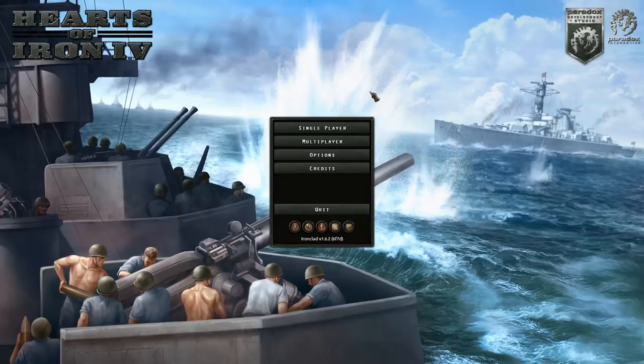Submarines have had some massive adjustments made to them in the latest patch that came after the Man the Guns patch, and I just want to see if they are effective against the British. Is it possible to use submarines to really cut off the British from supply and oil? I'm interested to see if it's a viable strategy, and that's what we're going to be doing in this campaign.